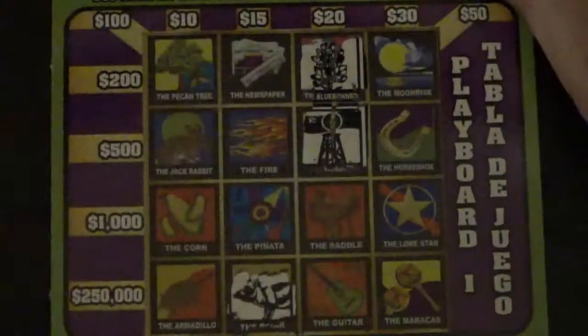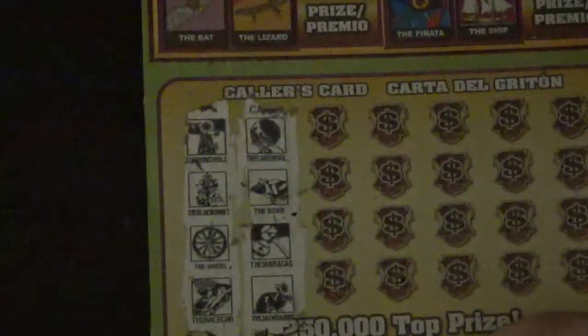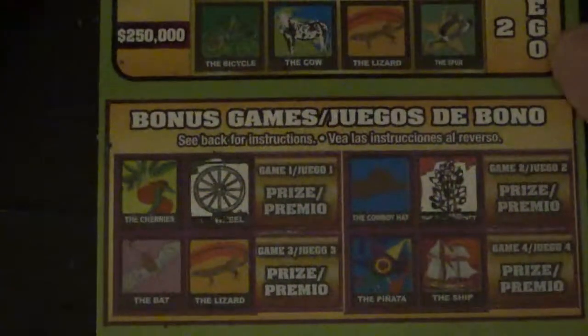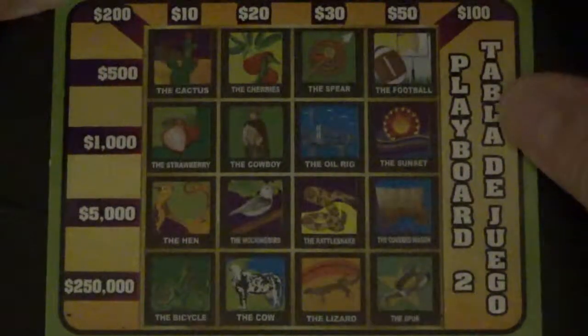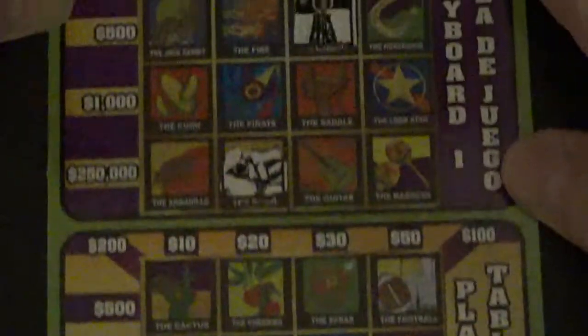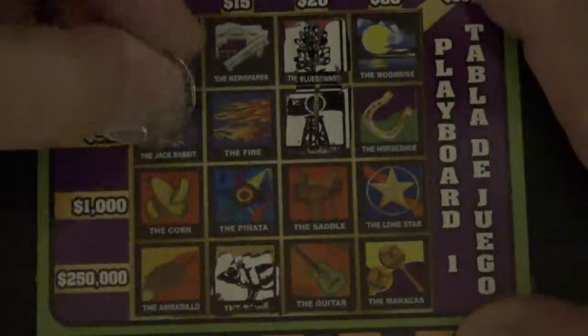But I don't see the cardinal. Next up, we are looking for maracas or jackrabbit. Maracas or jackrabbit — no maracas, no jackrabbit. Bonus boards: maracas or jackrabbit — I don't see maracas or jackrabbit here. Maracas or jackrabbit — and we have a jackrabbit here, and maracas here.